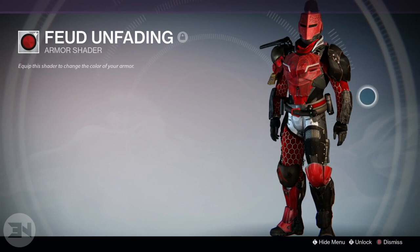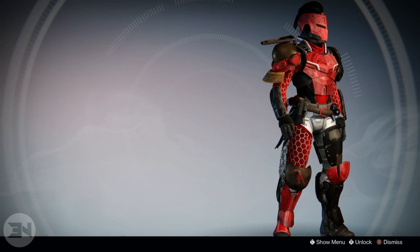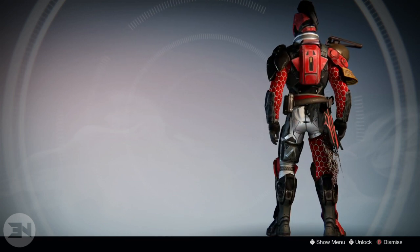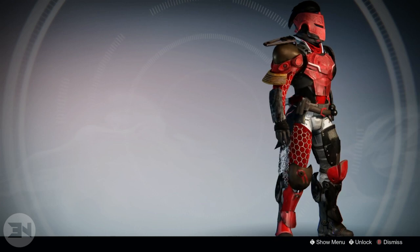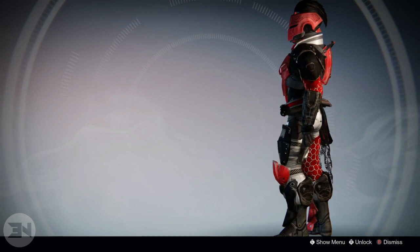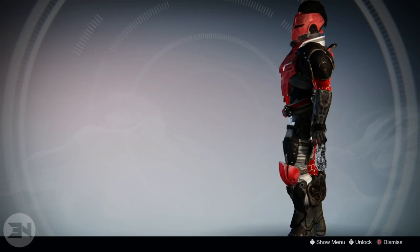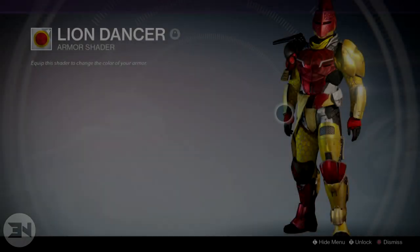Next up we have Feud Unfading. If you've watched my other two videos, you'll know that I love red and black shaders. When Feud Unfading came out in the Taken King, I fell in love with it — it's my favorite shader in the game across all three character types. You have red and black obviously, but you also have a white highlight on certain parts of the armor. I really love this shader on my titan — it's definitely my favorite. I also use it with the Prison of Elders Varix class item, and it looks perfect.